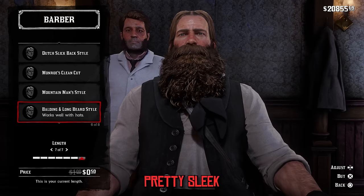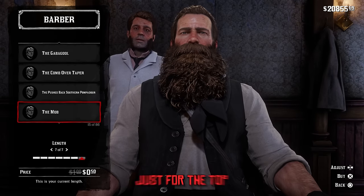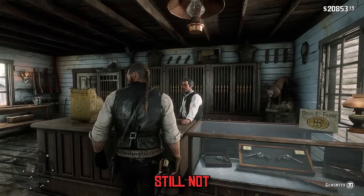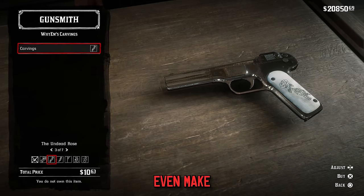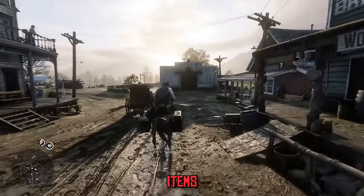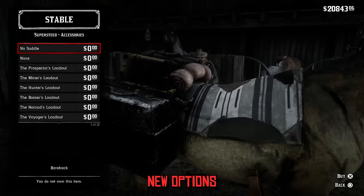But it doesn't stop there — you now have access to a lot of different hair options, over 100 just for the top of your head. Then of course you have new beard options as well, so you can get your Arthur looking great. You even have new gun cosmetic options, so you can make your gun spicy too.